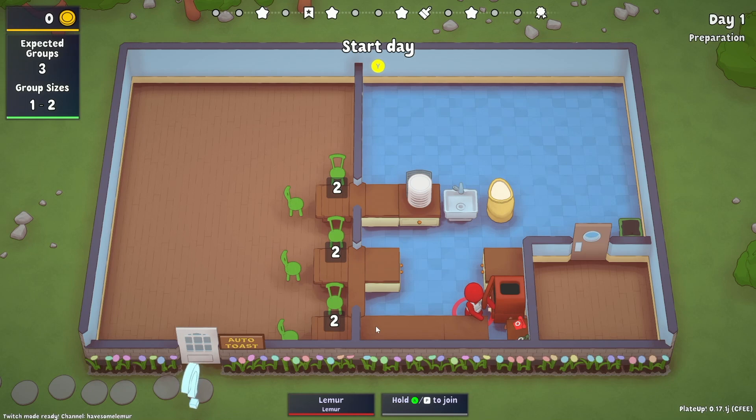We are heading into day one with three tables to start. We do not have control of our cards. A couple of things to recognize going into this auto toast world: we can never fully automate toast. We can try to automate it and get some toast loaves started, but the problem we'll run into is a backlog. We may be able to auto some parts but never the cutting.